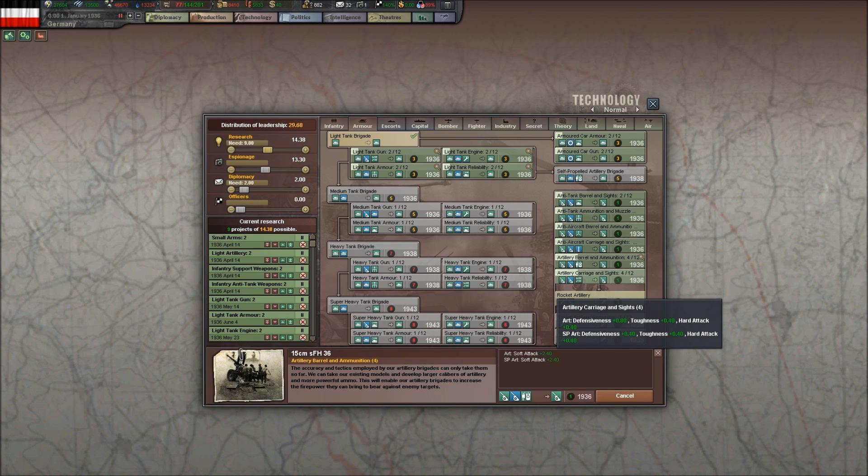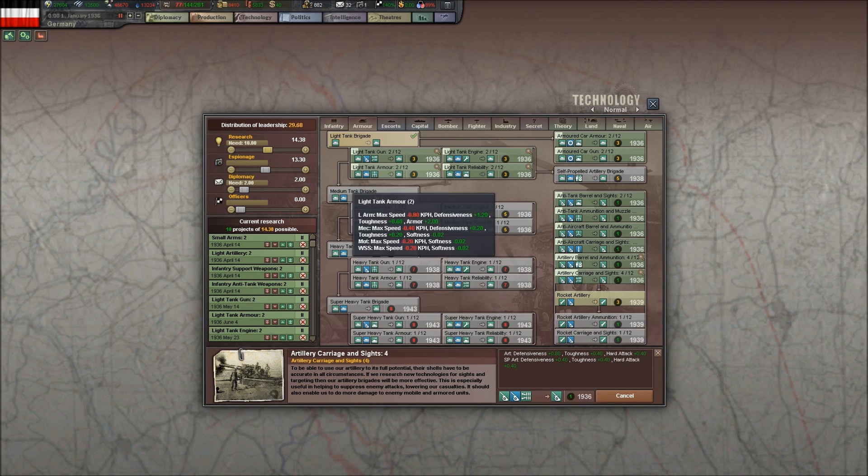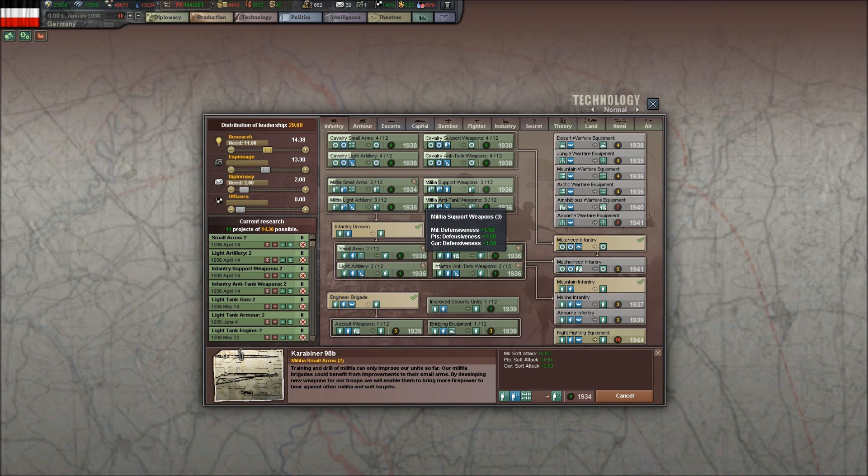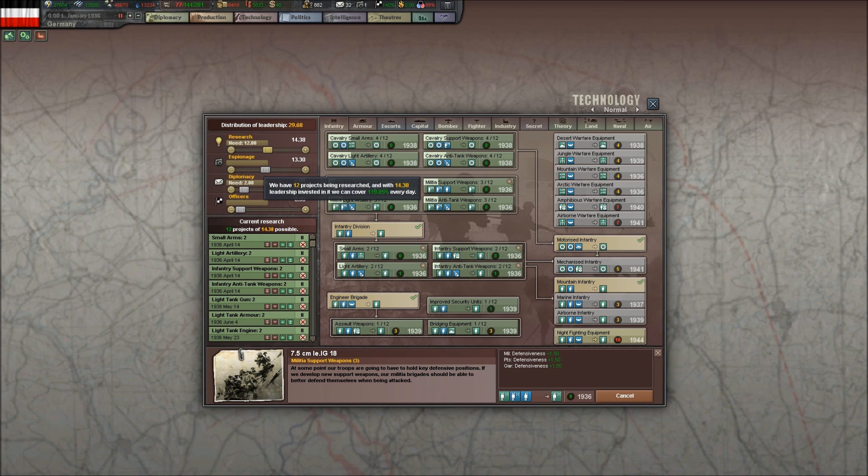We're going to build quite a bit of artillery early in the game, so we'll take these two artillery techs as well, and we actually want this small arms tech too — we'll do two of those at the moment. There's 12 queued up.